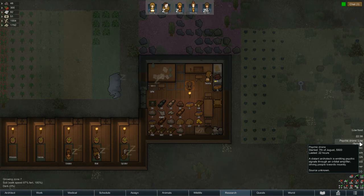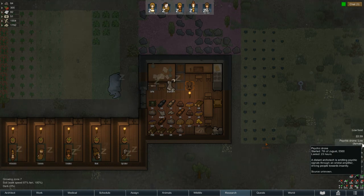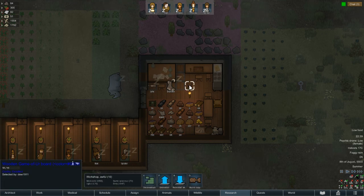Yeah, well we've got to be careful — we've got a psychic drone. It's only low mood for females. By the way, if you click that game, your game's slightly bugged where it's like in an almost unreadable blue colour.